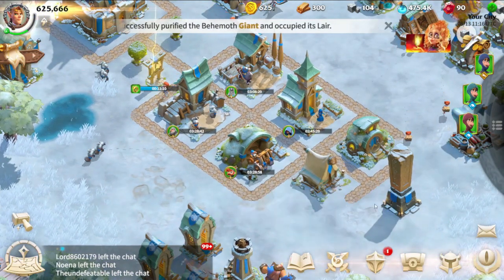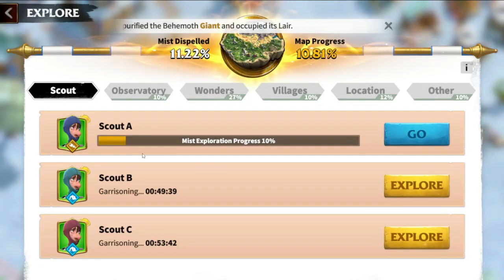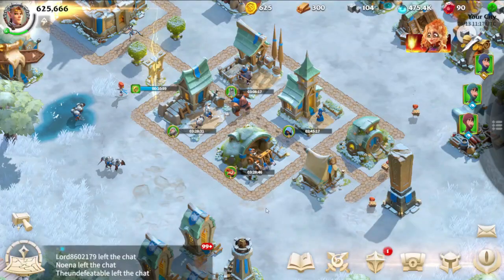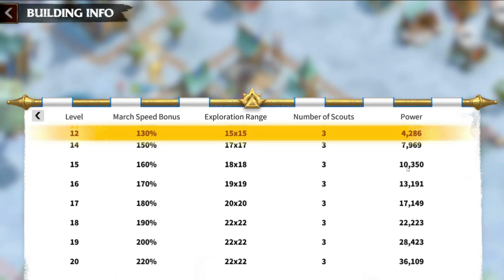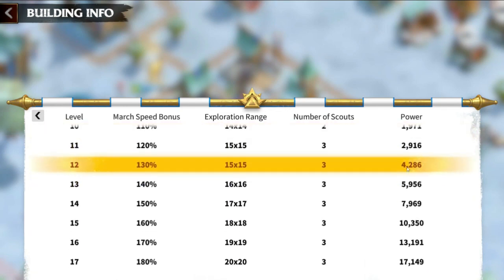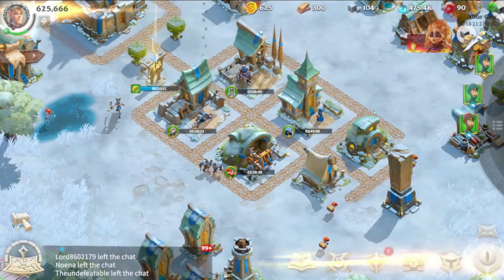The scout camp is crucial for map exploration. Higher levels mean faster moving scouts, extended exploration range, and increased scout numbers, facilitating quicker and more thorough map scouting. This enables you to gather valuable information from the entire map at a faster pace.